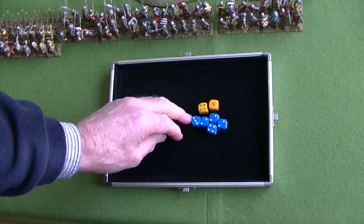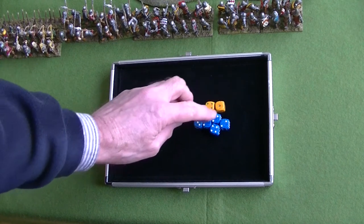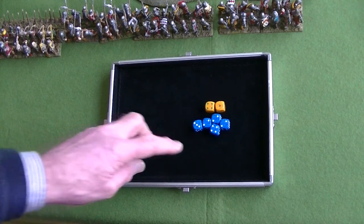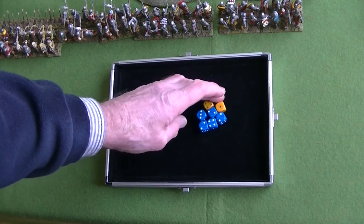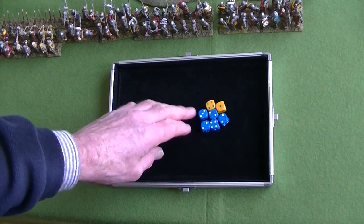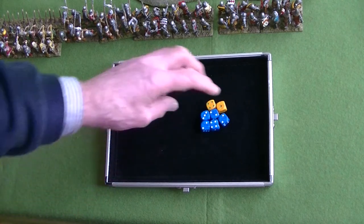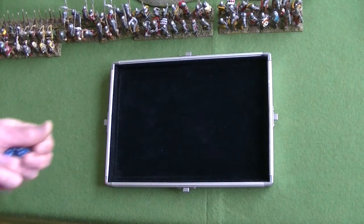Again, slightly unusual - as the English have the majority of dice in the bag, we pulled out 5 French dice and only 2 English. But the English player is going to know from that that he's likely to be the active player for the rest of this turn, because he's now got far more dice in the bag than the French. We'll put the English to one side and roll the French ones to see what we get.